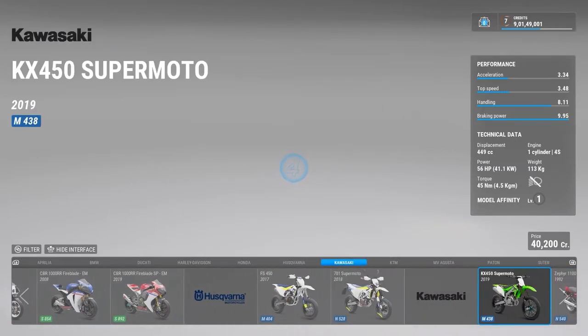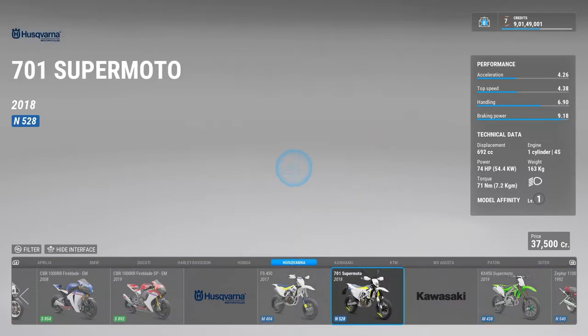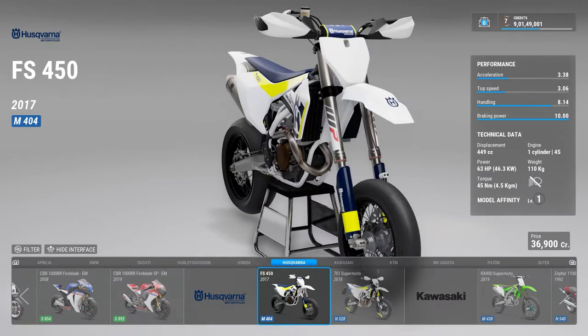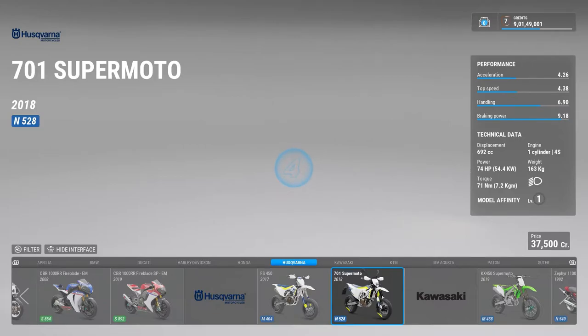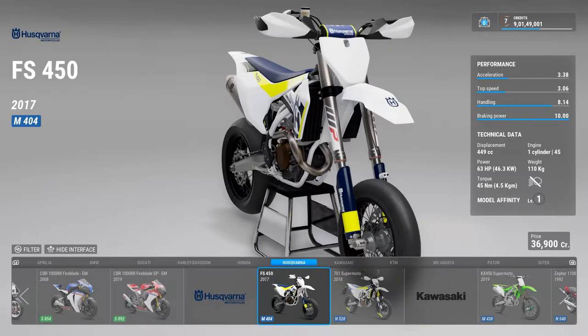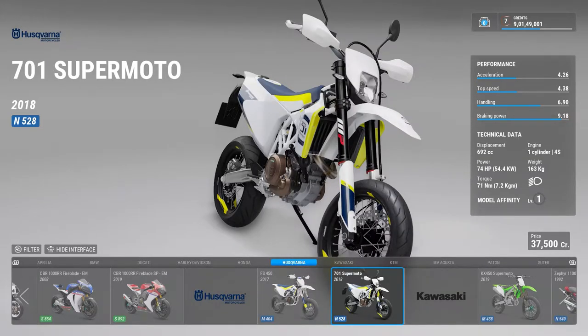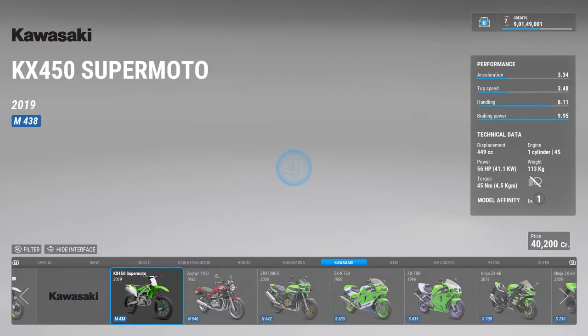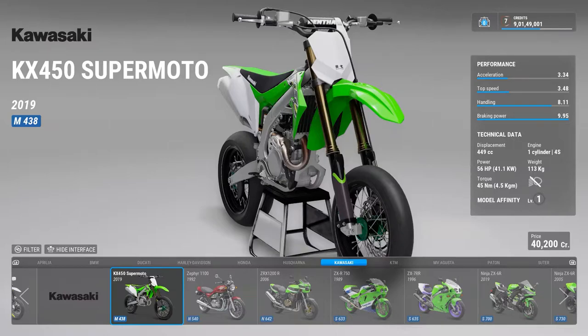Then there is Husqvarna — I'm not sure how to pronounce the name. The Vitpilen and Svartpilen are not there — it's only the two supermoto bikes, the FS 450 and the 701 Supermoto. Then there is Kawasaki — again there is a KX 450 Supermoto.